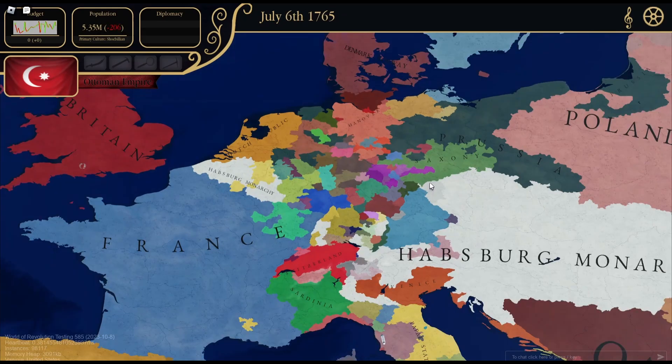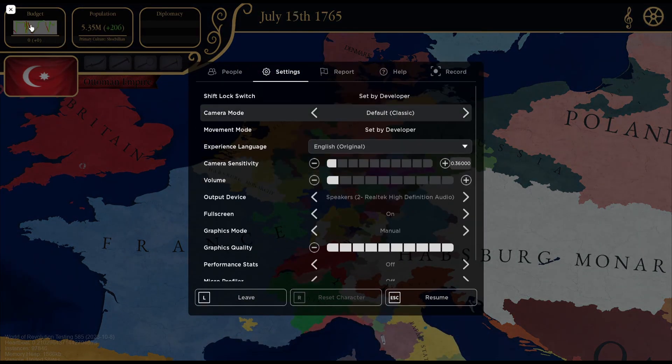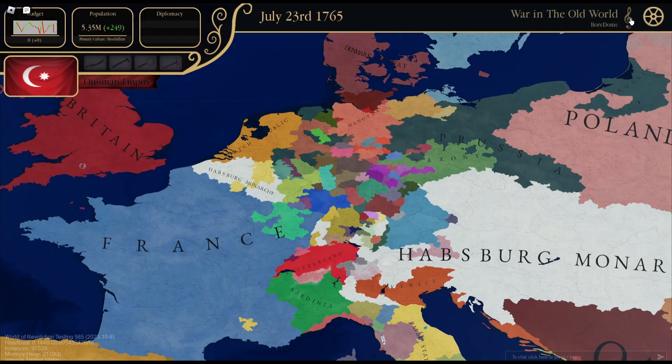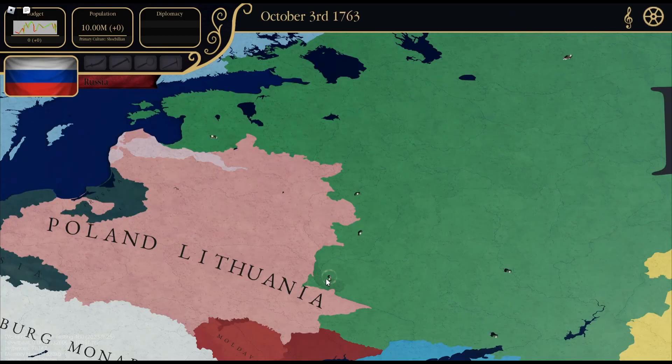I feel like the Habsburgs would be a really good country to play. Since it's pre-alpha there's not really much to the game right now, so I'm going to cut to another video of me with the co-owner Bilges showcasing unit movement. It takes about an in-game day to move your unit to a province — the bigger provinces take longer.